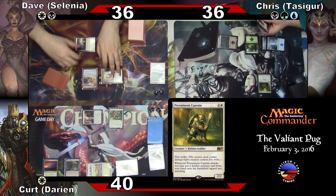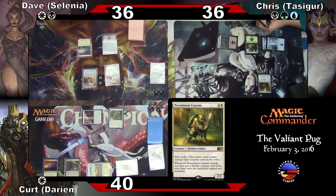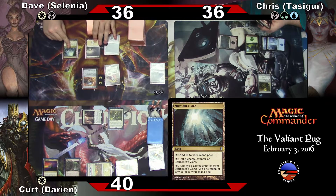End of turn shenanigans, thinking about? No, just thinking about what I could do. You could kill things — Mirrodin's Core.